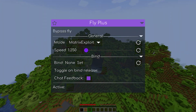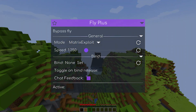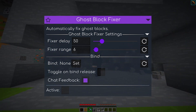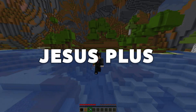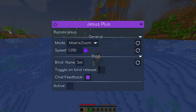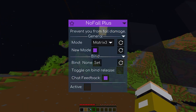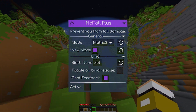Ghost Block Fixer: this module attempts to make any ghost blocks visible. This is super helpful when using haste with an efficiency pickaxe on a server with a lower TPS. Jesus Plus: this is another module that adds bypasses to the original Meteor Jesus module, allowing you to walk on water on more servers. No Fall Plus: this module stops you from taking fall damage. It can be used to bypass a few different anti-cheats, and it works slightly better than the default Meteor client No Fall module.